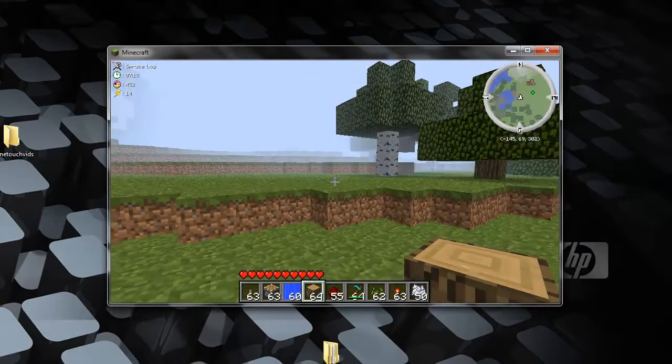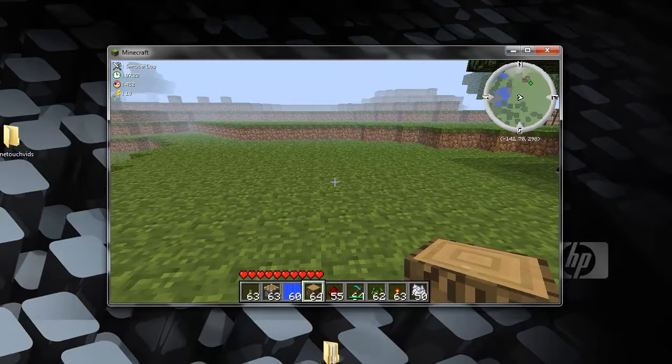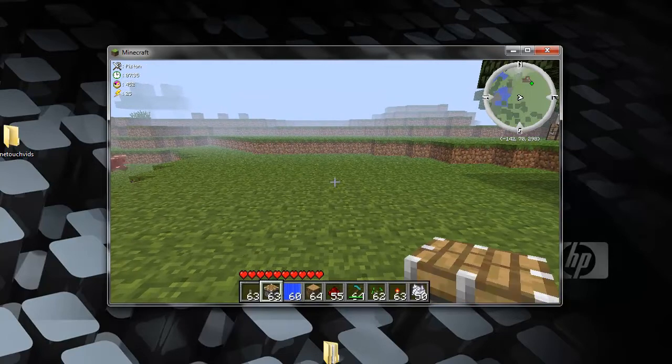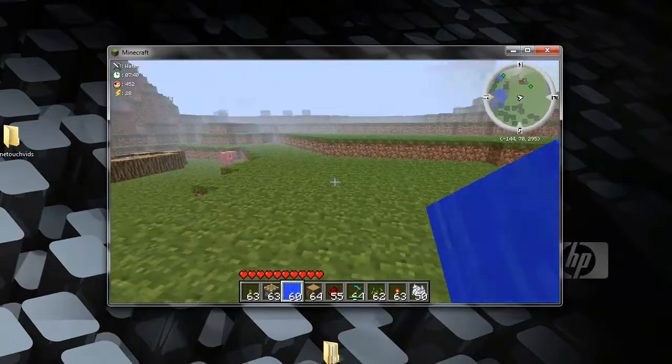Next thing you're going to need is something to support it — this can be wood, cobblestone, dirt, anything, any kind of block that you can place next to it, just to keep the water from flowing out everywhere. You're going to need a piston and a bucket of water. In my case I have a block of water since I have my own server.